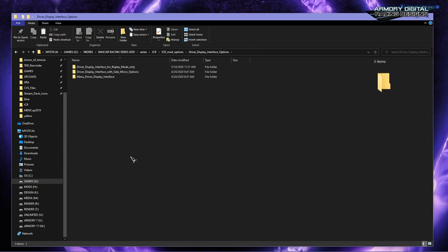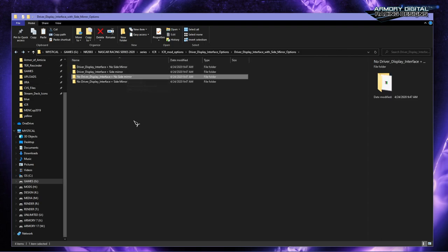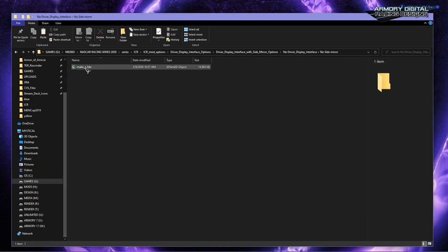Last but not least, the best part of the mod: the driver display interface for racing and replay mode. One important thing — if you're not doing replay-only mode, you don't have to worry about the replay options. For regular racing, there are four options. The default included in the mod package is no driver display and no side mirror, which is what you'd see in the cockpit. If you want to go back to default, just delete whatever you copied, or use the original file included here.